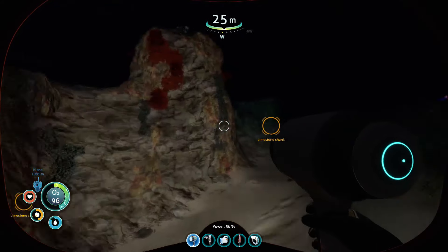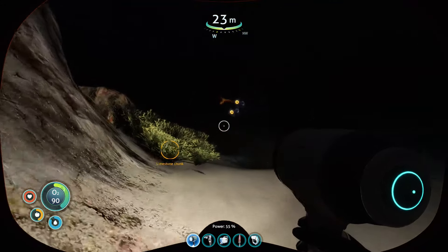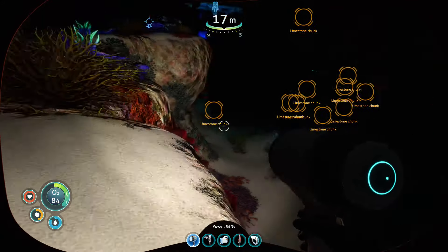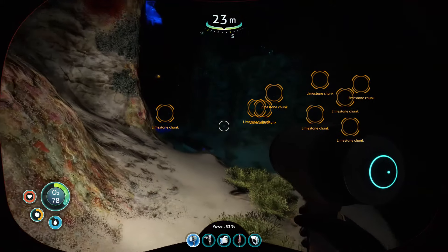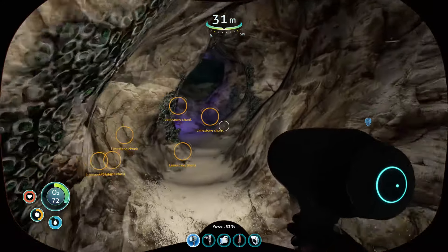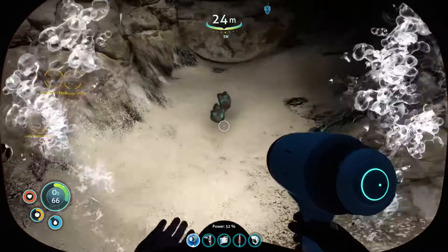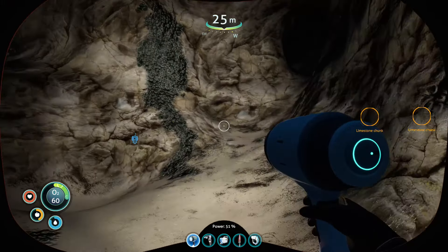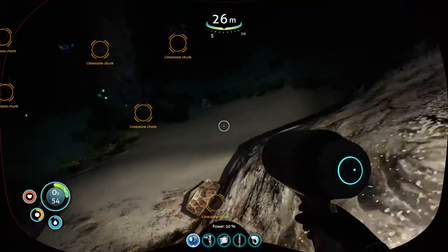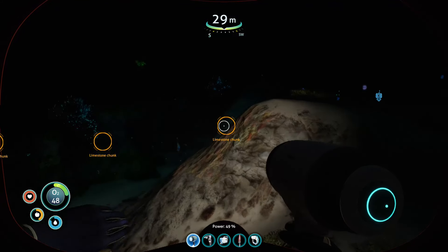One over here and a big cluster of them over there. Here we go — titanium. It's quite funky swimming at night especially with the scanner guides. This was the cave we died in — happy days, yes it was. We dropped our stuff when we died. Oxygen is fine — got a minute. Loads of copper here, I'm loving this.